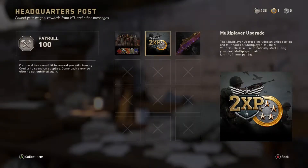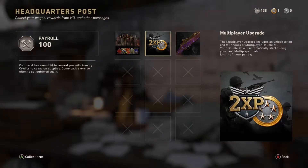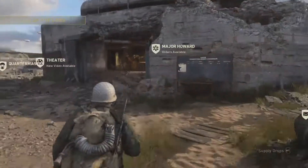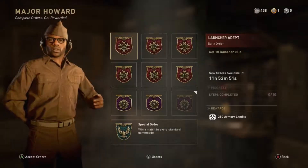But first things first, let's walk up here, grab that mail. You gotta get there and grab your payroll, grab any skins, double XP — basically whatever you can grab from the mail. Then you walk right up here, go up to Major Howard, and get your available orders.